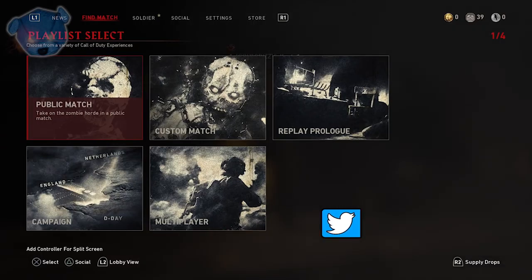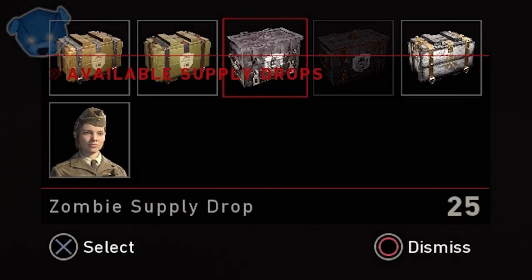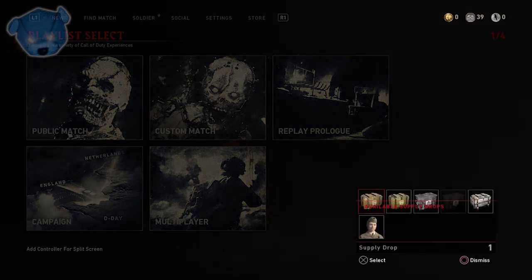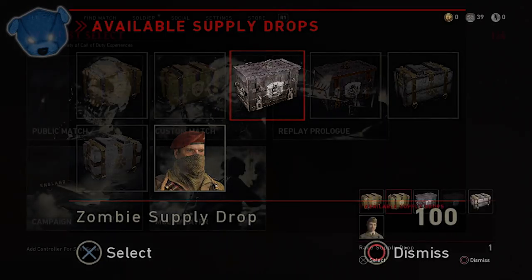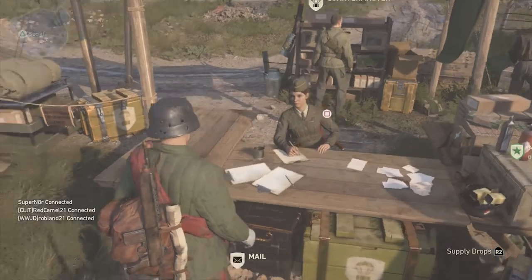You're probably wondering what changed in the zombies section. When you pull up your supply drop menu, you'll notice that the overlay saying 'Available Supply Drops' has been lowered — it's now cutting into what we're seeing. Here's what the old version looked like: the original placement was above all the supply drops. Now it's cutting into the actual images of the supply drops. I don't like it and I don't think it looks better — I think it's actually a flaw.